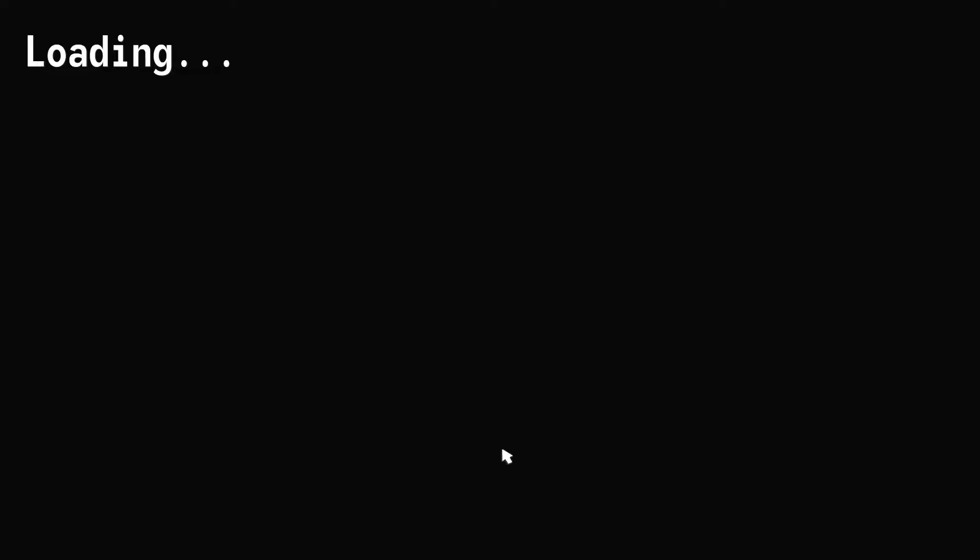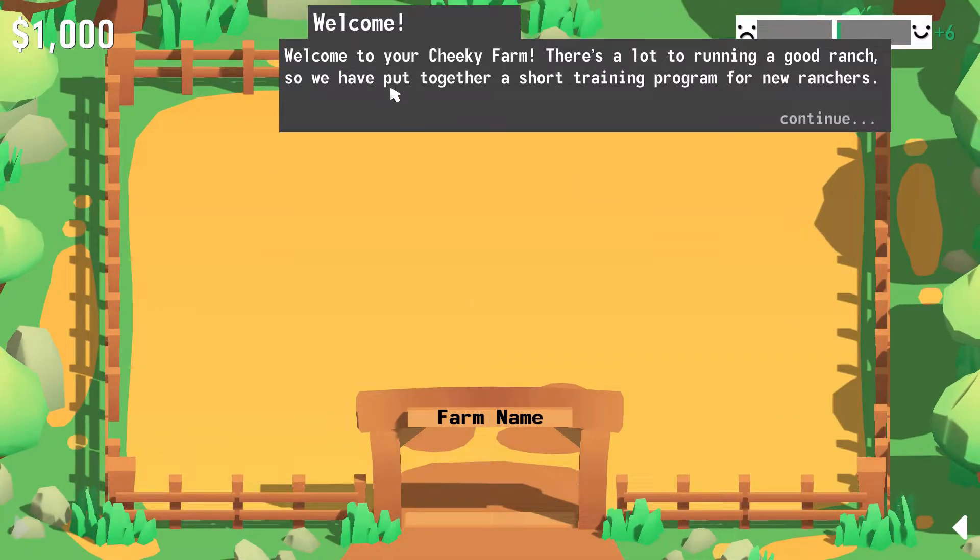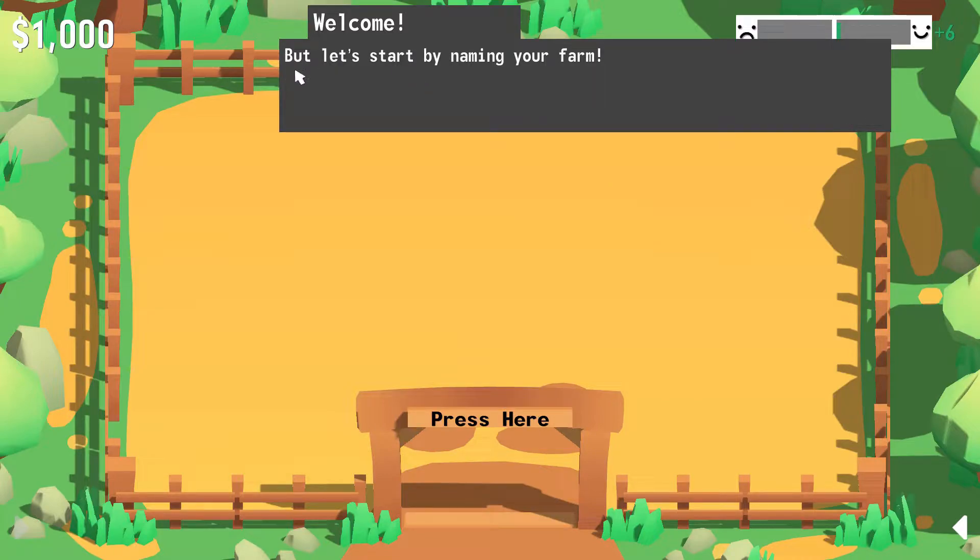They sure do. They look very much cheeky. It says welcome to your cheeky farm. There's a lot to running a good ranch, so we have put together a short training program for new ranchers. But let's start by naming your farm. Press here. Okay, what should we name our farm? Bocephus? No. I got it. Go for it.